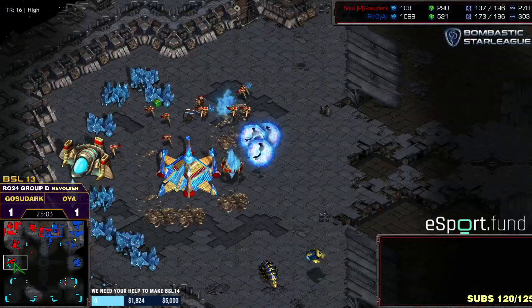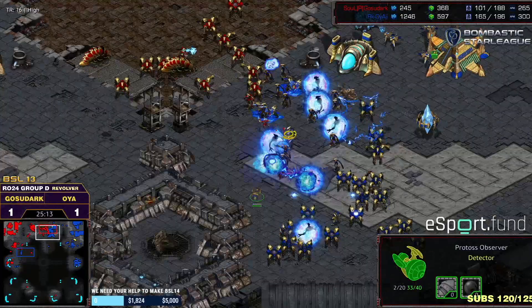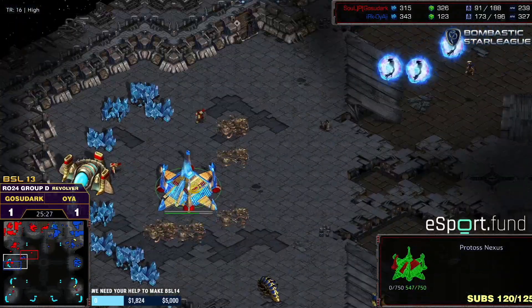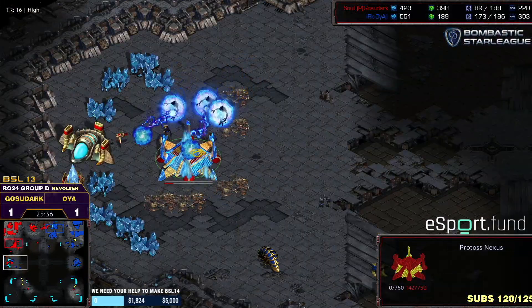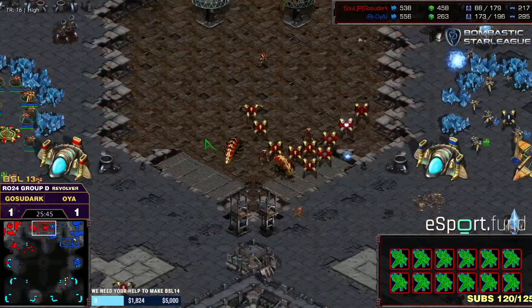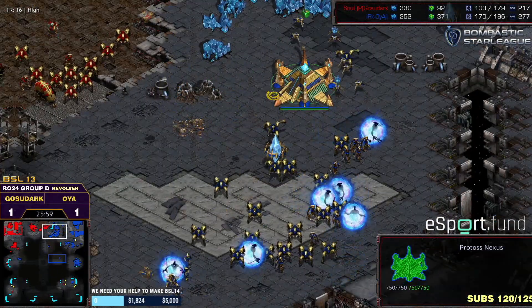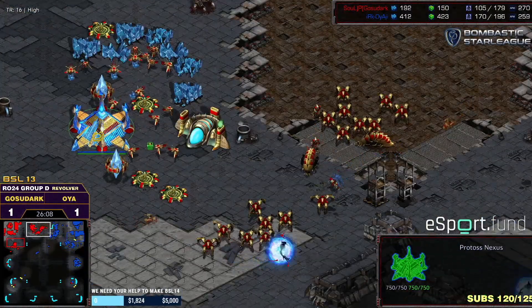Ghost of Dark tries the top line again but it's such a narrow path — even a few OyaG units hold it. He's bleeding units while losing his fourth base — this is really bad for Ghost of Dark. Good storms on the Ghost of Dark army but so many archons resisting storm damage with 350 shields. Ghost of Dark's supply is falling apart. After this attack OyaG has a commanding lead and is probably going to take a fifth base, while Ghost of Dark struggles on 150 supply.